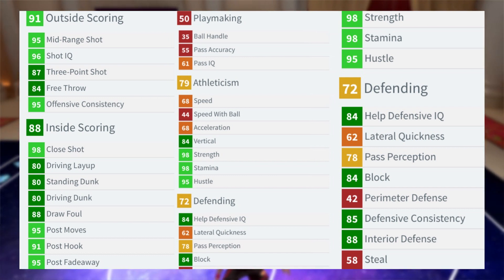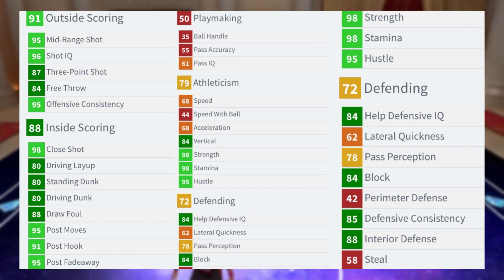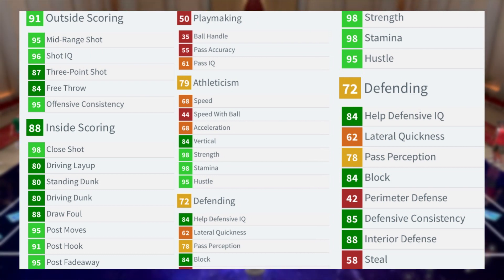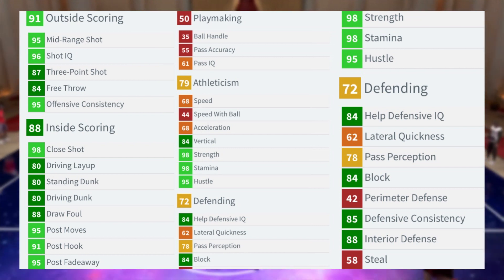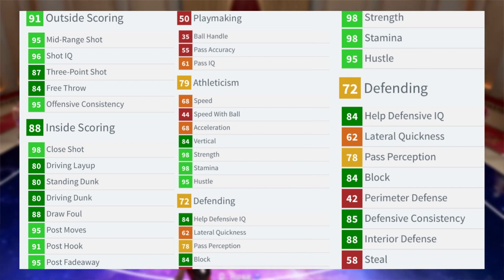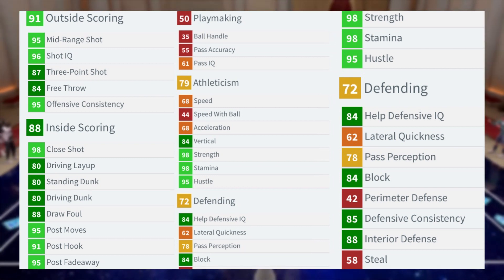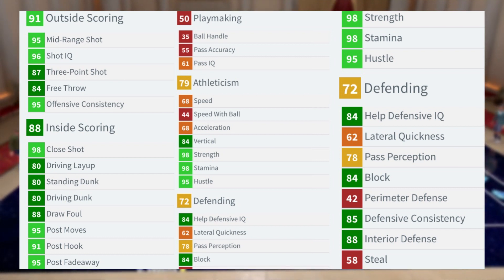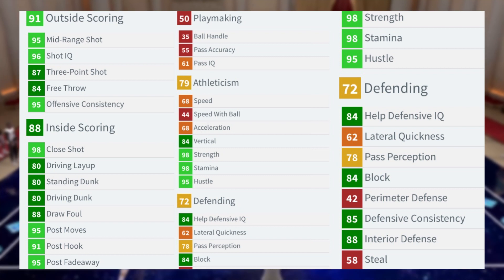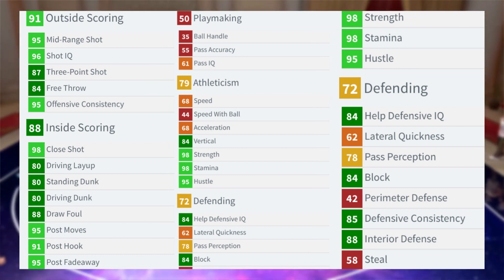Looking at the athleticism stats: 87 athleticism, 68 speed and 68 acceleration — that is god awful. 84 vertical, 98 strength, 98 stamina, 95 hustle. No one ever gets injured; if you've ever gotten an injured player in MyTeam, let me know, because that has never happened to me in the past two games.